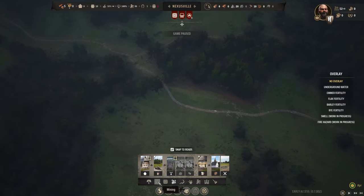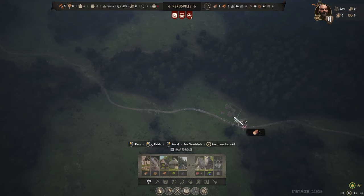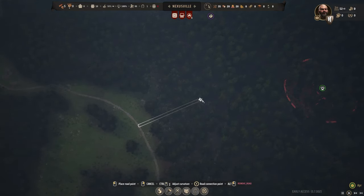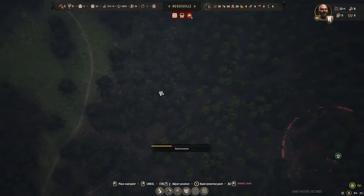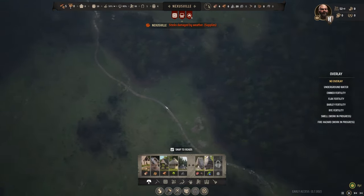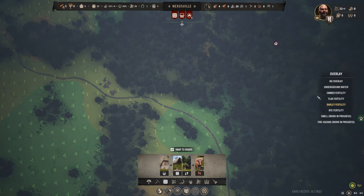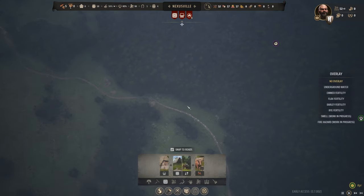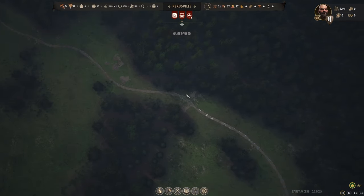Now we can go ahead and establish all the things we did in the very beginning. We need a logging camp, a woodcutter's lodge, and hunters and foragers. There's already a road. We're going to alt remove that road because there is already one that goes through it. Perfect, brilliant! We're inundated by some heavy rains. I just think this whole area is where we're wanting to be. So we are going to build our storehouse and our granary just kind of right next to each other. And then — we have no wood. That's a little bit of a problem, but we'll get it rocking and rolling.